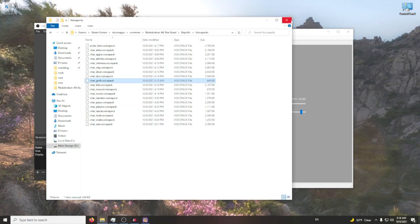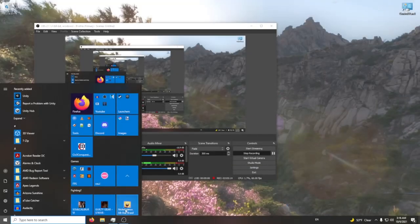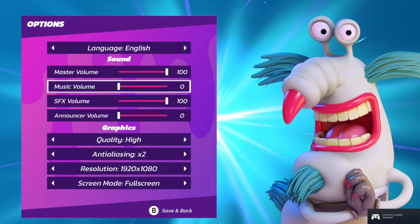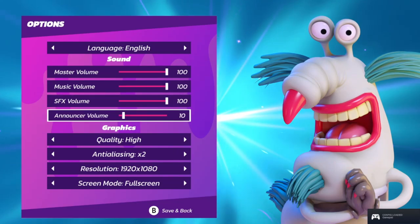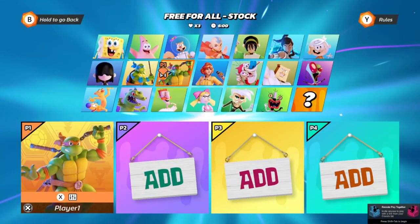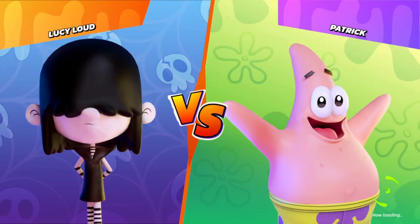Copy it and then go to your BeppiEX voice packs folder and paste it in. Then in order to get it running, close Nickelodeon All-Stars Brawl, reopen it, and hope that it worked — because it's been a while on this. It's literally like 3 AM now. I'm going to turn on the music and announcer just so we can hear it compared to everything else.